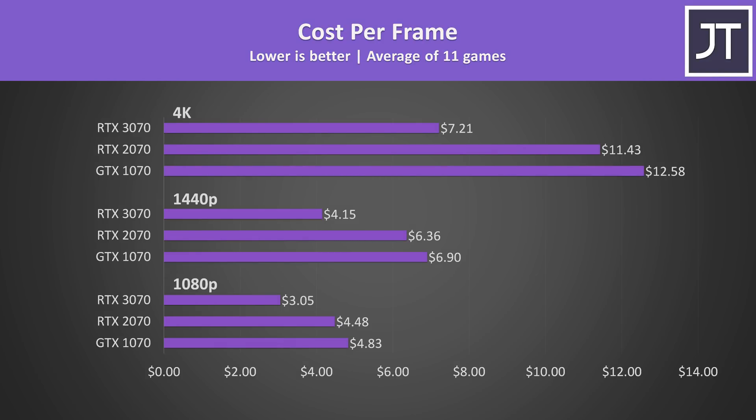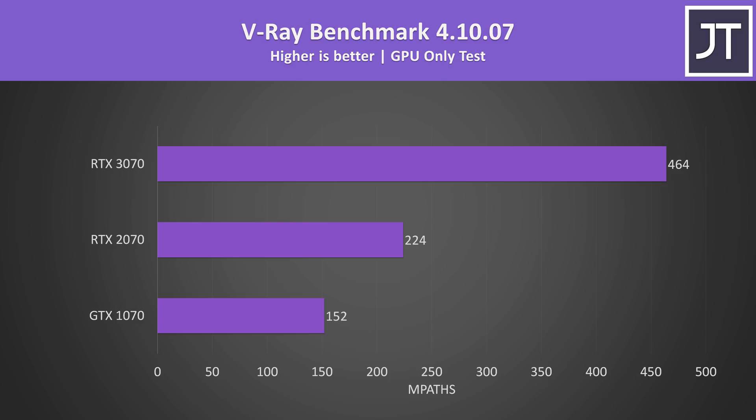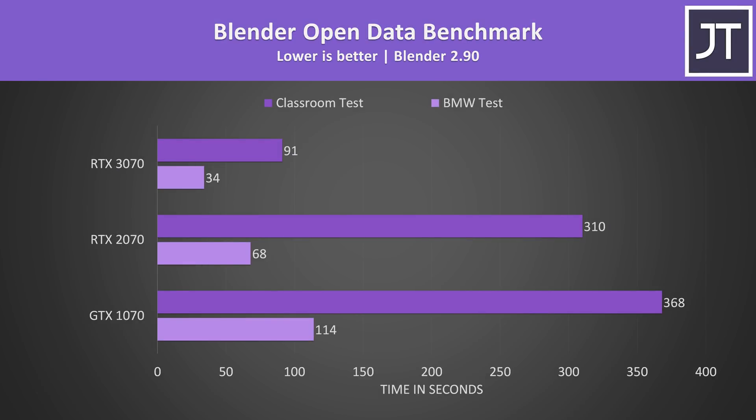Given the 3070 costs the same as the 2070 on release, it makes sense that it offers better value. It's not all just about gaming though — let's check out some content creator workloads. In DaVinci Resolve using the Puget Systems benchmark, the 3070 scored best but was only 8% above the 2070, though 52% higher than the 1070 — possibly because Resolve isn't fully optimized for Ampere yet. In the V-Ray benchmark the results were more in line with gaming, with the 3070 scoring 205% higher than the 1070 and 107% higher than the 2070. In Blender with the BMW and classroom tests using CUDA, the 3070 completed the classroom test 240% faster than the 2070 and over 300% faster than the 1070.